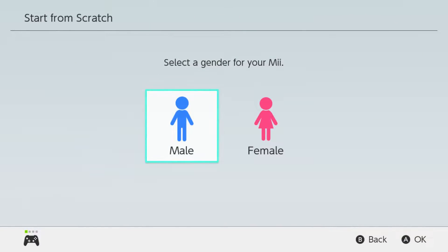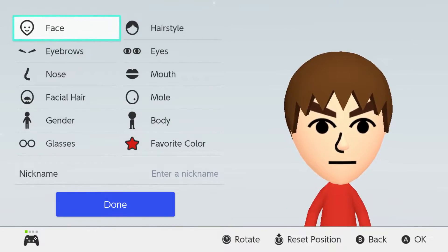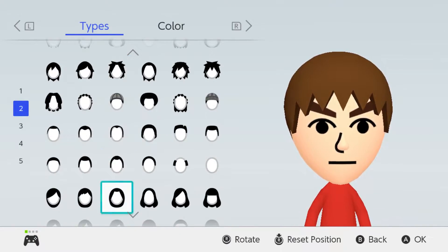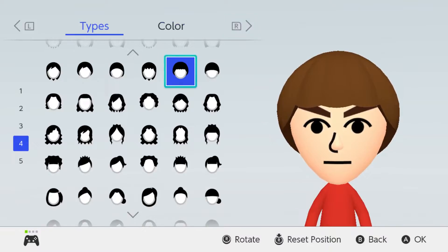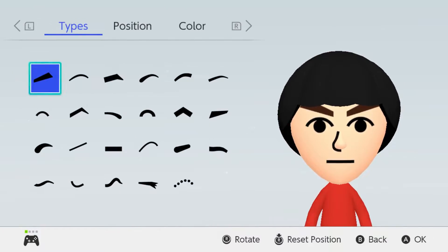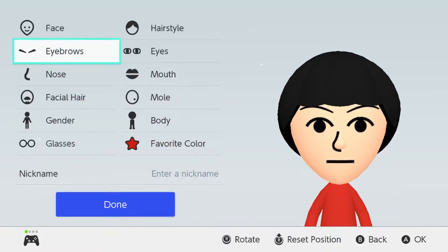So first off we're going to start from scratch and we're going to start by making Mike Wheeler. We're going to go male, his face shape and all that can stay the same. Now we're going to go over to hairstyle and we're going to go down until we can find this bowl cut piece, which is the one we're going to be using. Then we're going to change it to black. For the eyebrows we're just going to go with these thin eyebrows and make them even more thin, just like that.